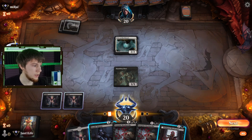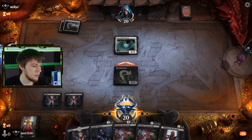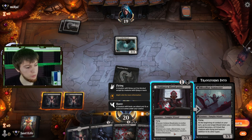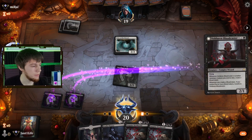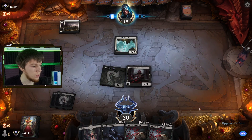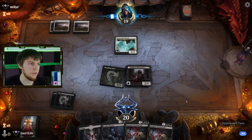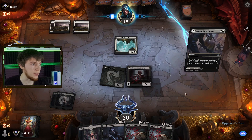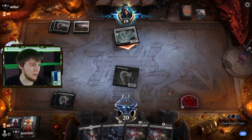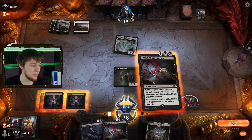We're against Clerics. We'll get in there — no blocks. Should we play a Voldaren Bloodcaster? Sure. We'll wait to start sacrificing creatures. Now let's see if they gain life. If they gain life, they can attack through the Blood Caster. Kabira Takedown — sure, yeah, that's a play. I'm actually fine with that play.